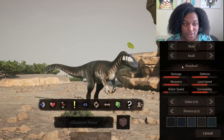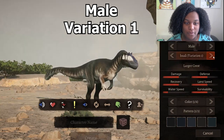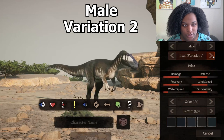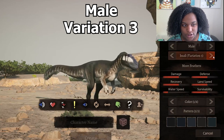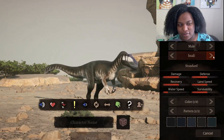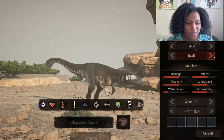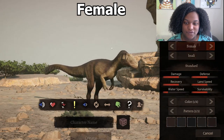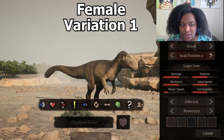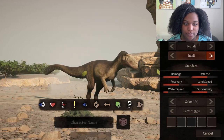Right here we have the male skin, set to 'Standard,' which I'm guessing is balanced. We have a larger crest variation, a paleo variation, a more feathers variation, and then back to standard. It doesn't seem like it has any stat differences, but that's okay — I'm glad for all the cosmetic options. And checking the female: whoa, she is very brown. Standard female, standard larger crest variation, standard paleo variation, the more feathers variation, and back to standard.